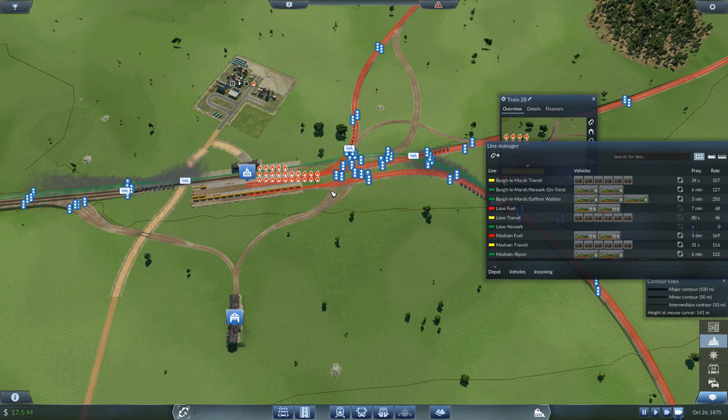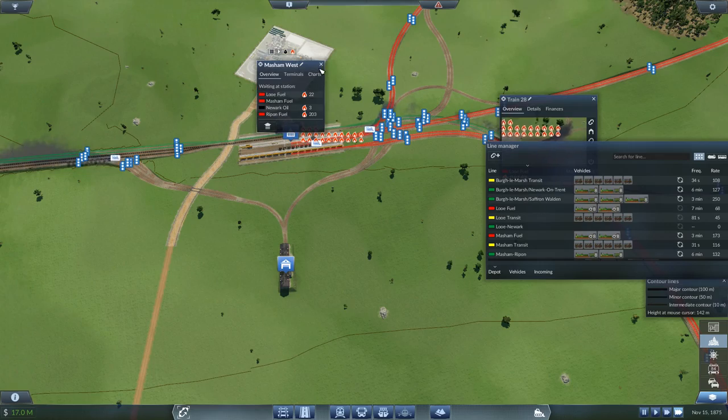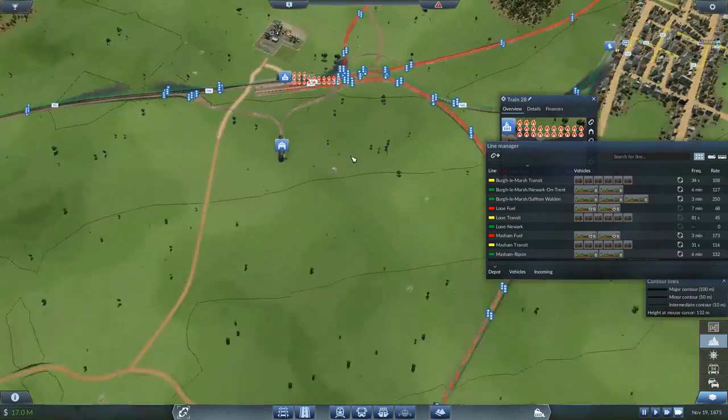Make sure we've got no trains actually waiting here. That's fine because he's just going through, not actually stopping, so I'll let that one be. 200 going down to Rippin.